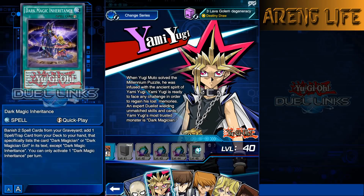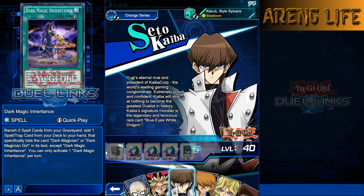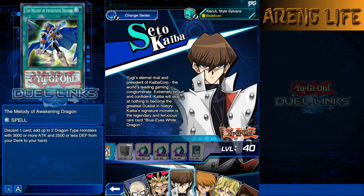I'm gonna go over the rewards right now. First off, for Yami Yugi we got Dark Magic Inheritance - a pretty cool card that lets you banish two spells to add one Dark Magician spell or trap from your deck to your hand. It's also a quick play, which makes it really good. Kaiba's got a fairly new card - Melody of Awakening Dragon - that lets you add two Blue-Eyes type monsters to your hand with 3000 attack and 2500 defense or less.